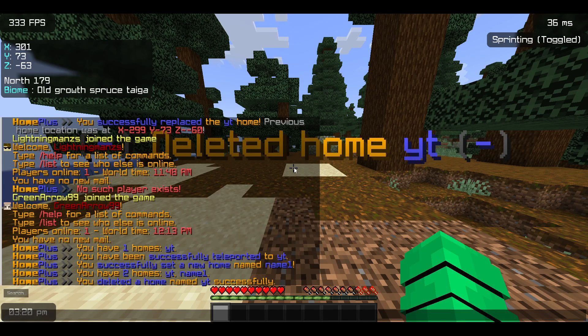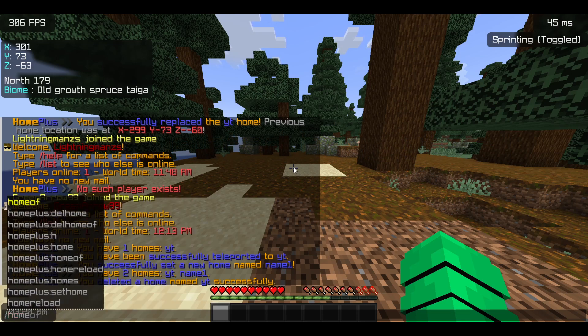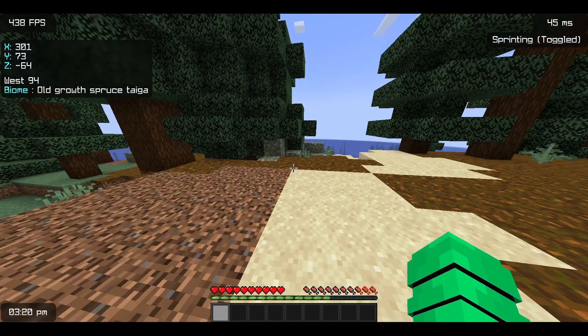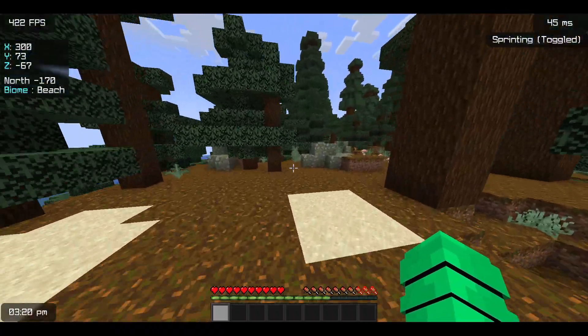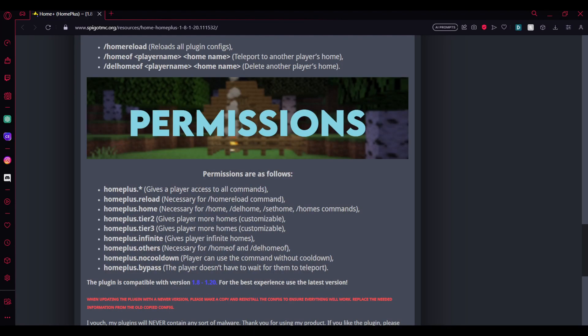If you want to teleport to another player's home, that's an admin command so only admins can do it. You need to type 'home' followed by the player name and the home name. They need to be online — I tried it with my alt account which was offline and it did not work, so it only works with online players.